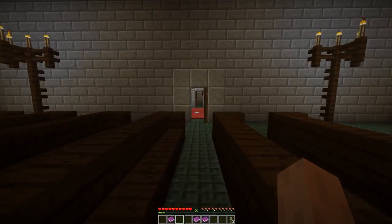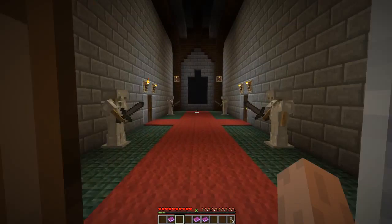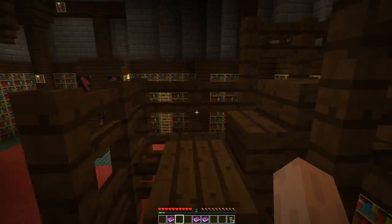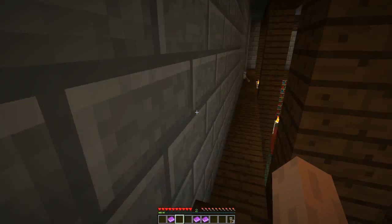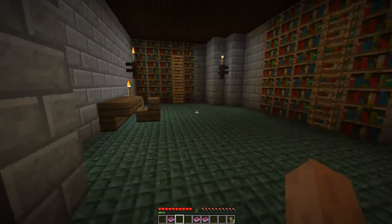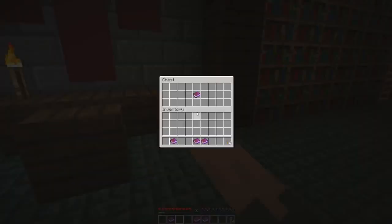Back the other way, we have the library. This one is fairly simple — spiral staircase and all. It doesn't seem to be much until you notice over here there's a little switch. Click that, the door will open up here and it moves through to the hidden library. Another key over here, and I believe this one should have journal one.